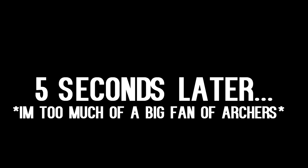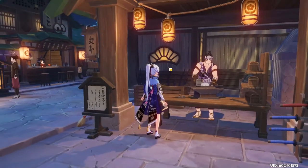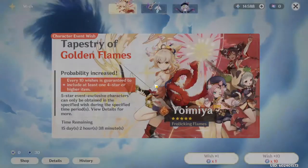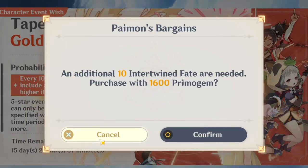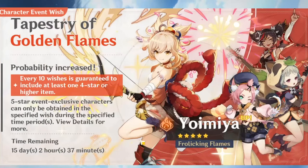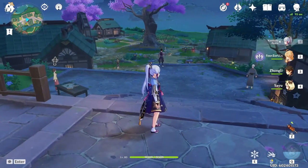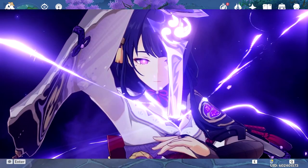I'm so tempted to roll for Yoimiya now because this bow just looks so damn good. But I also want to save for Raiden Shogun, so I need to save my pulls for her.